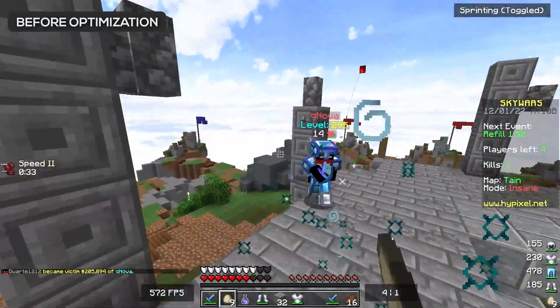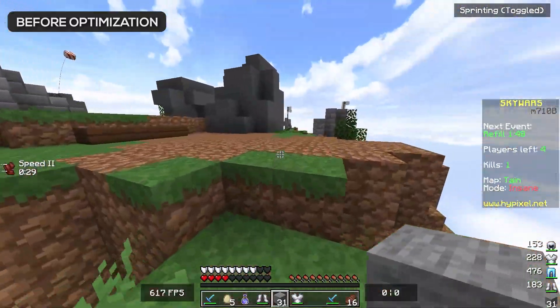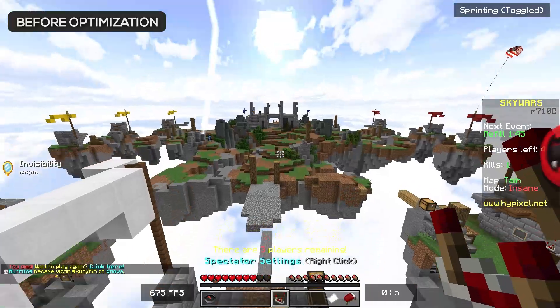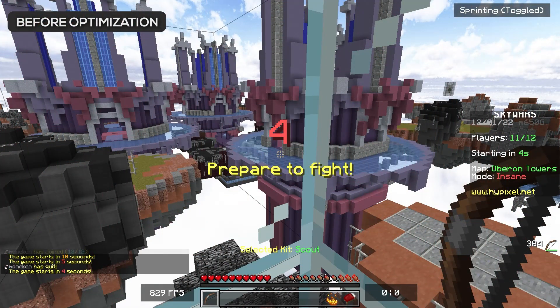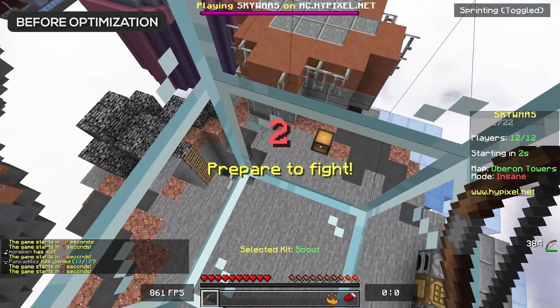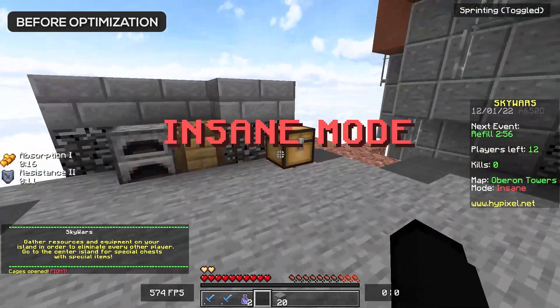These two guys are fighting. That was really bad for me — I was lost in the source there, and now we're getting punished by an ender pearl. As I mentioned, it doesn't really matter if we win or lose. I just wanted to get an FPS comparison idea of what we get before we enable the Ghast program.